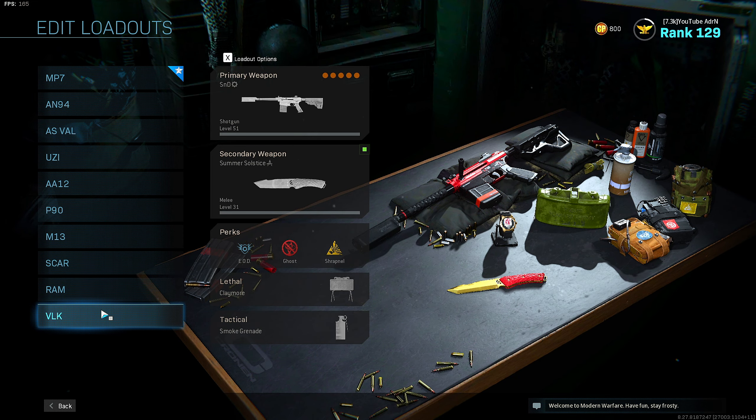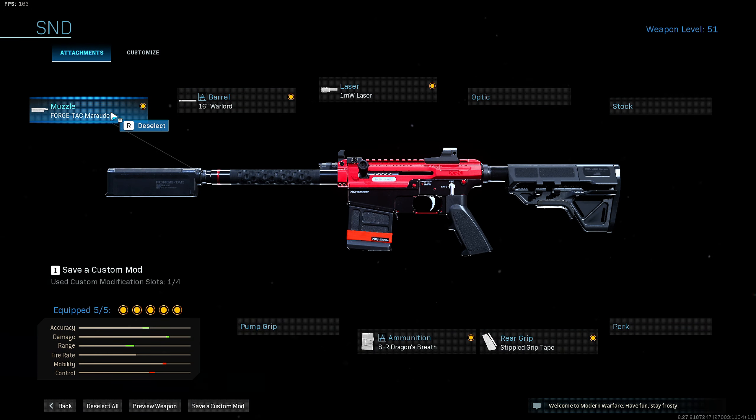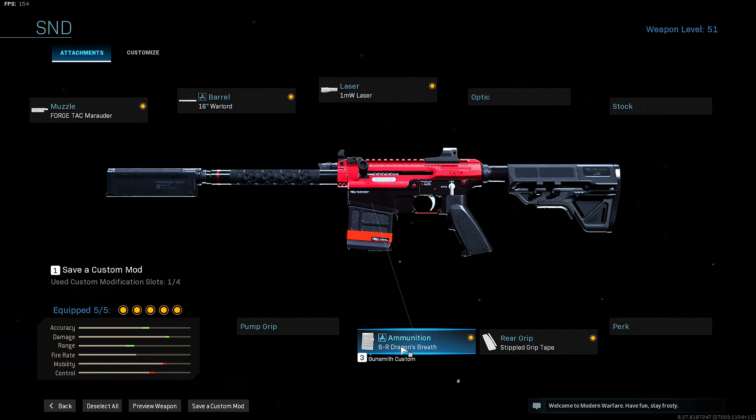Last but not least we have the VLK shotgun. For this VLK class I run the ForgeTech Marauder muzzle, the 16 inch warlord barrel, the 1mW laser, rear stipple grip tape, and the 8 round dragon's breath.